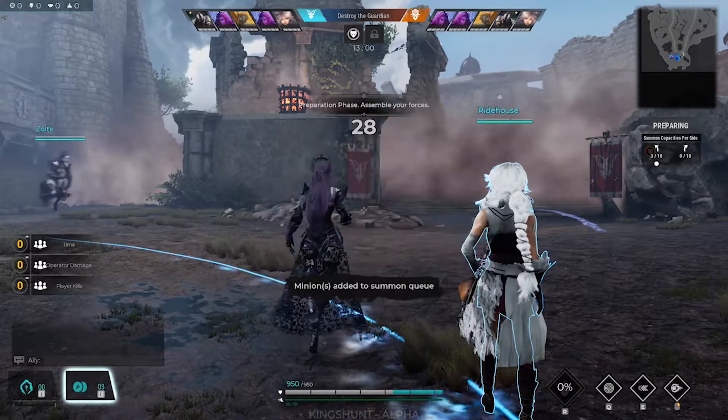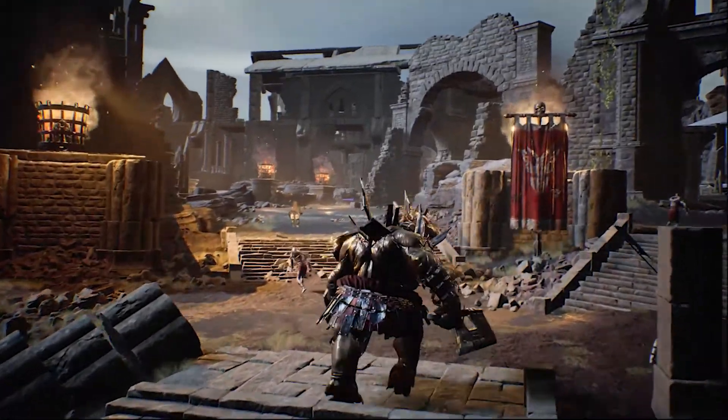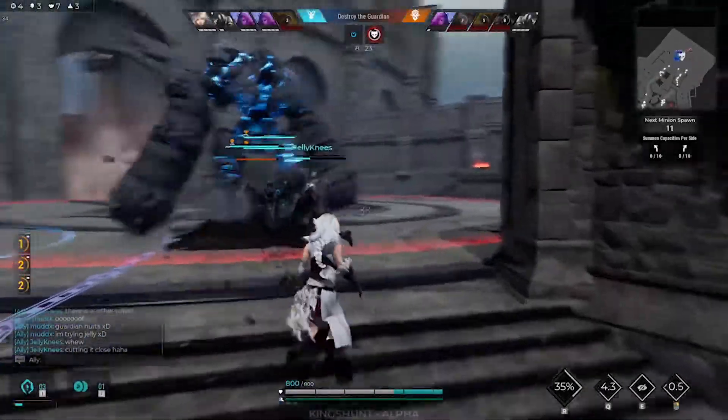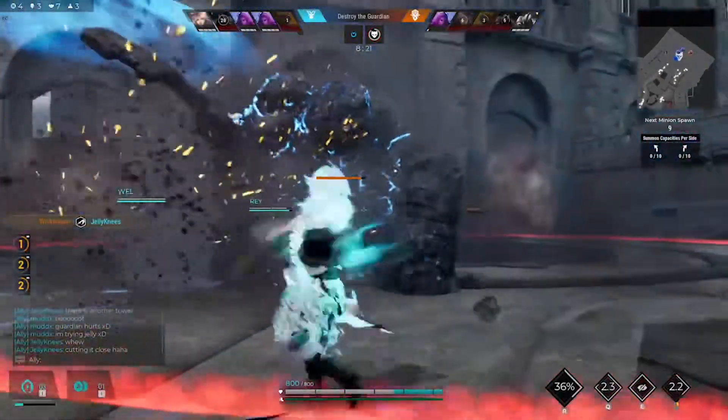You want to set up these defenses to keep the attacking minion waves at bay and hold the enemy heroes as best as you can. If you get the attacking side, you will get to choose what lanes minions spawn in. Minions will either spawn as basic minions or orc minions.